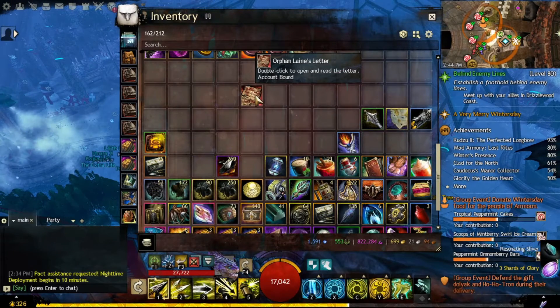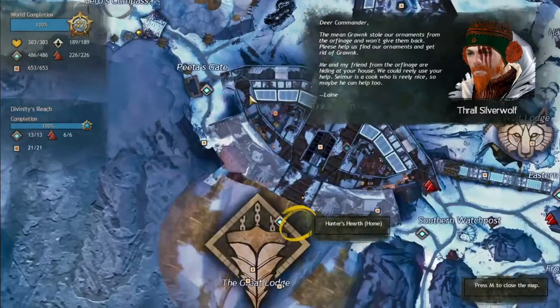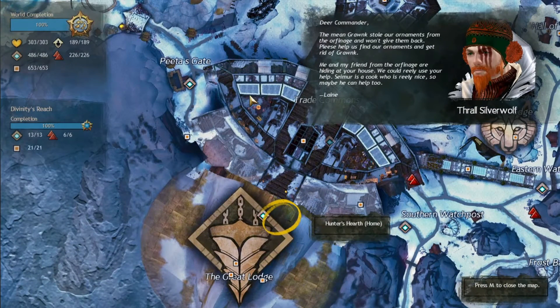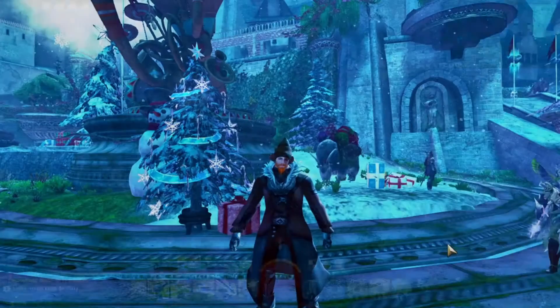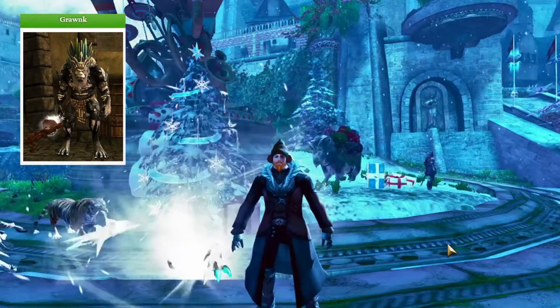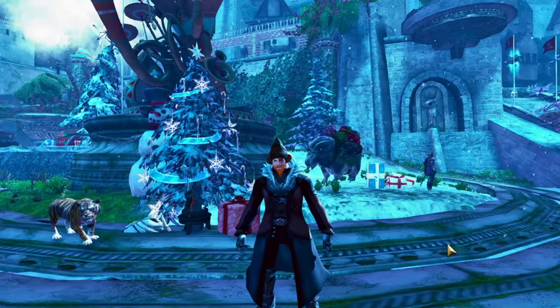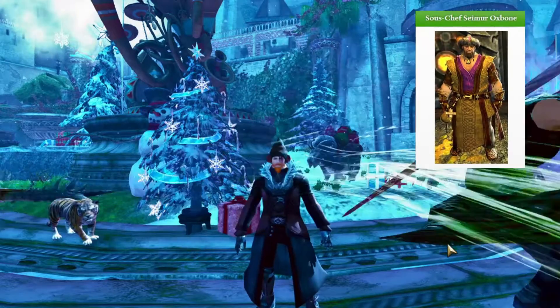The first time you log into Guild Wars 2 during the Winter's Day festival, you receive an email with a letter from Orphan Slane, which basically says that Gronk stole the ornaments from the orphanage and they need your help to get them back and get rid of him. It will also point you toward your character home instance. Go there, talk with Gronk and he will tell you that you will never find those horrible toys and that he hungers for something warm and rare — like the food of Chef Seymour Oxbone.